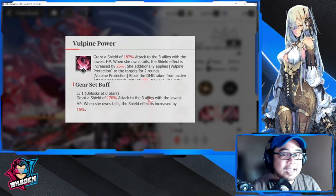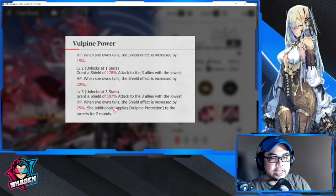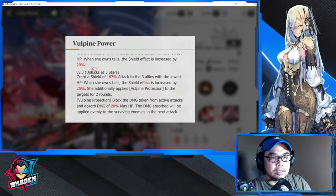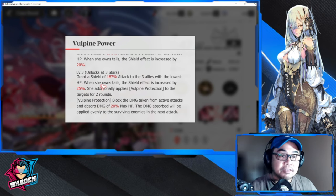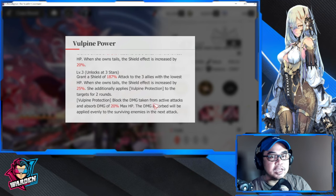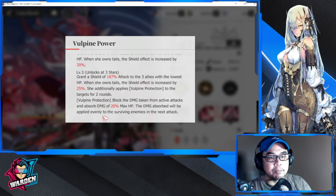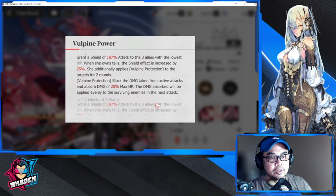For free-to-play, the base shield is not bad and scales up with more copies — adding 8% per copy. When you unlock her at three stars, it adds another dynamic: Vulpine Protection. This blocks damage taken from active attacks and absorbs damage equal to 20% of max HP. This creates another layer of protection for your lowest HP characters, and the absorbed damage is applied evenly to enemies in the next attack.